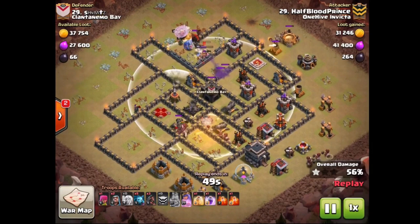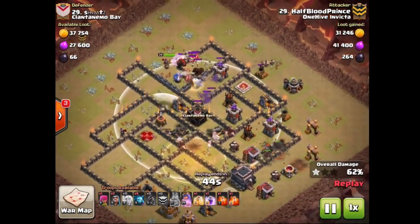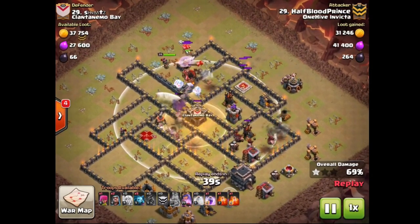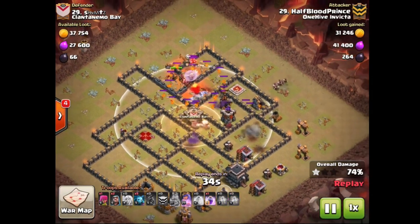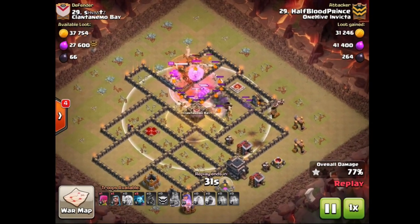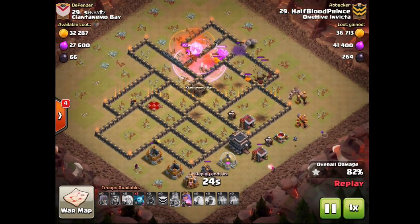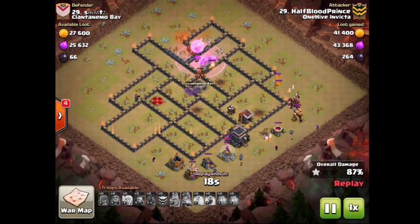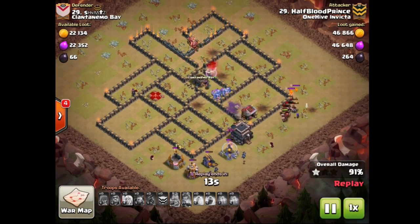I was then able to go with the hawks because everything needed in that area was taken out. The first heal spell was really good and just at the right time. The second heal spell was slightly off — my hawks split and I tried to heal near the inferno. But I pretty much could have swagged that heal as well. I probably could have swagged a heal spell and a rage spell on this attack, but I want to get the win for the team — I don't want to make it close. I don't need to swag.